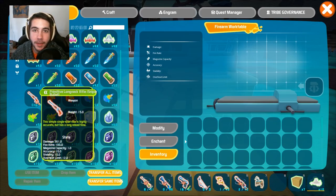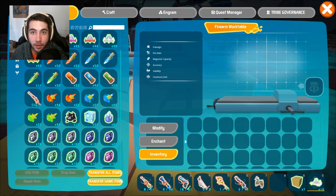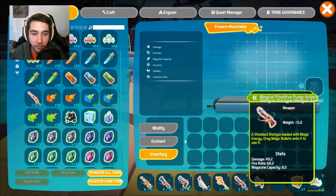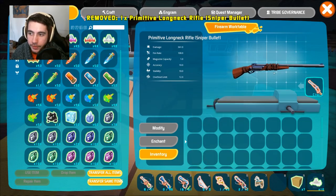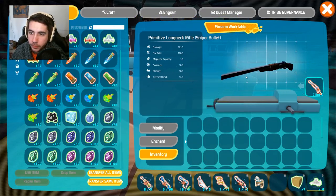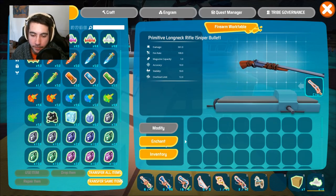What you need to do is make a weapon — whether it's a sniper, a shotgun, a pistol, literally any weapon. You take it and drag it into this slot right here. Once it's in there, you can see a nice little 3D model of your weapon — it's actually pretty sweet looking. Then you can modify and enchant that weapon. First, we'll go over modifications.